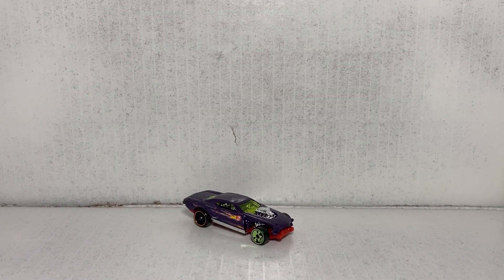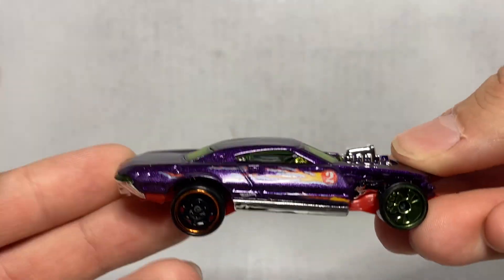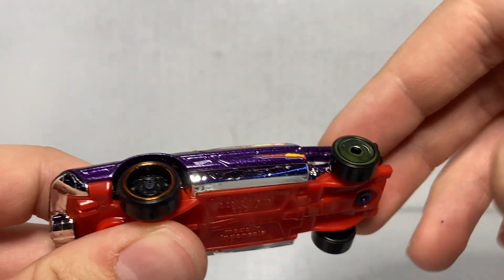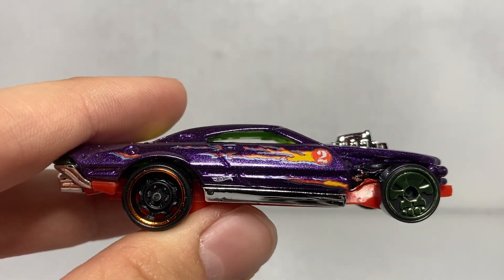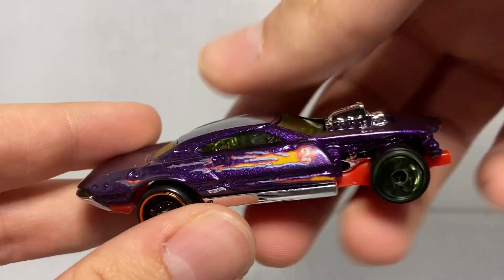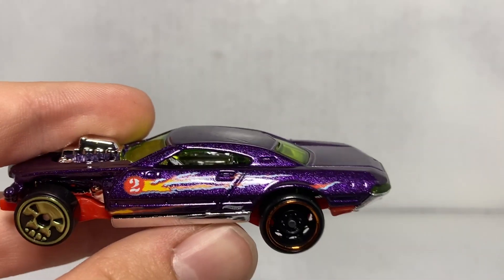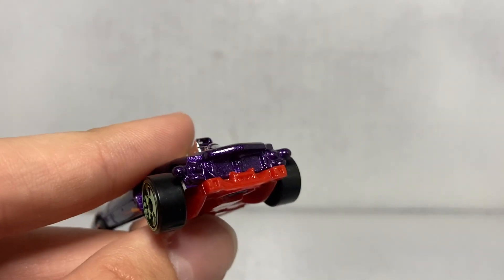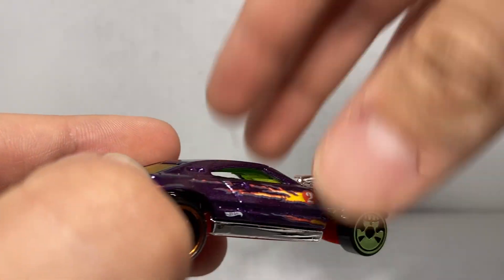One final car before we call it quits for today — this is Project Speeder. It's a really interesting car. We've got a purple body, green window inserts, a red chassis, black tires with orange rims in the back, and black tires with green rims up front — and the rims are actually skulls, which looks really good. The side panel features some flames and scratching with the number two. The other side looks exactly the same. The front end of the vehicle is pretty much all ripped out and destroyed, and there's a parachute on the back end like a drag car would have.